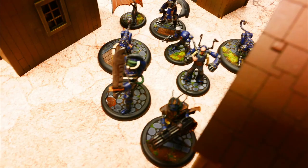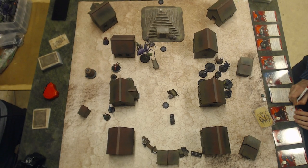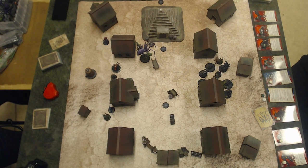First action, overcharge at the Guardian. The Guardian gains a power token and gains fast. Second action, overcharge again on Melissa Core. She also gains a power token and fast. And last action, overcharge at the Watcher. That also gains fast and a power token.